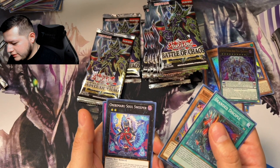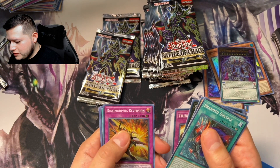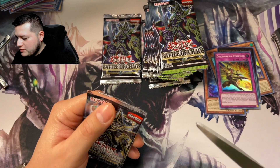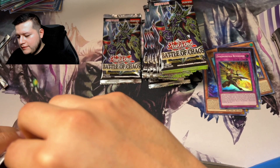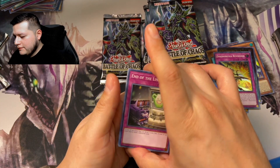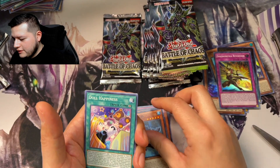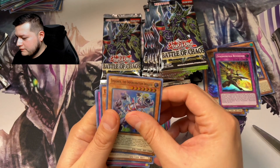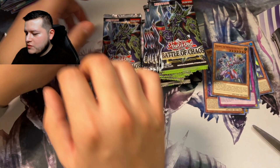Great Discipline, Soul Sweeper Trap Drive, another Dinomorphia Reversion Trap card, Mad Hacker. We're almost done with the left side of the booster box. Rock Scales, Doll Happiness, Impersonator, Invader.